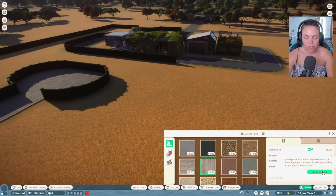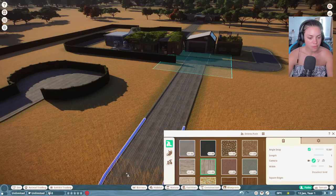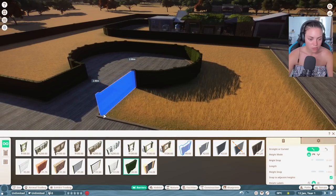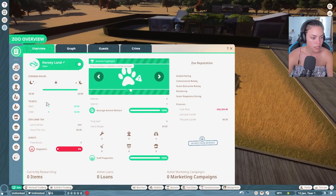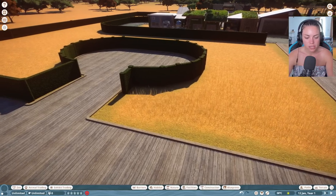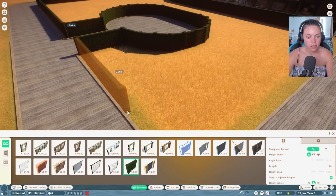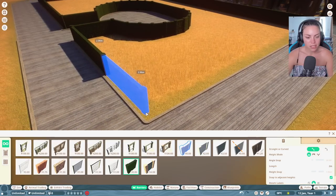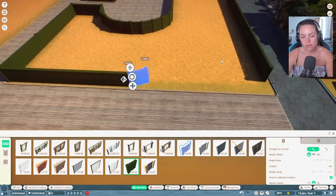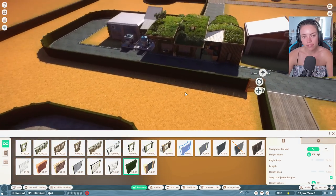I'll sort of put the grass around here. I'm gonna curve it around and see what happens. We're gonna build this - I love it. We might introduce other animals if you guys want, but it is primarily a horse sanctuary. We'll see how many of these horses we can breed and save.